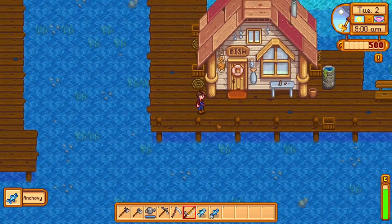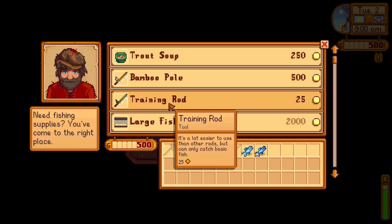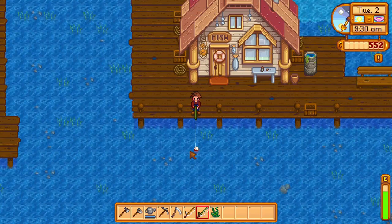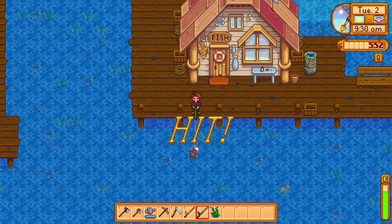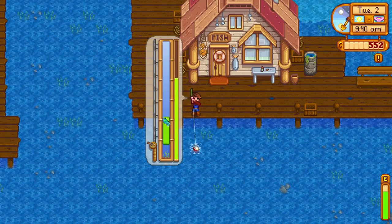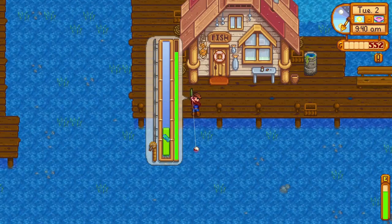You start off with the bamboo rod, but if you're having difficulties fishing you can buy the training rod for 25 gold from Willy's shop, which artificially increases your fishing bar size to level five. However, you can only catch basic fish with it. This is a good move to level up fishing to level five faster, after which you can use the fiberglass rod with bait to level up even further.